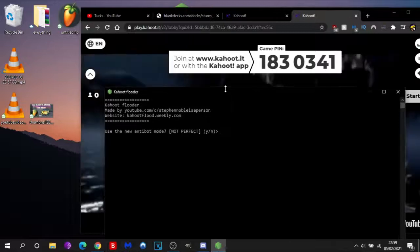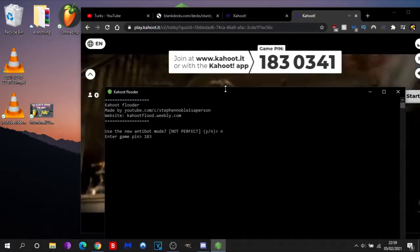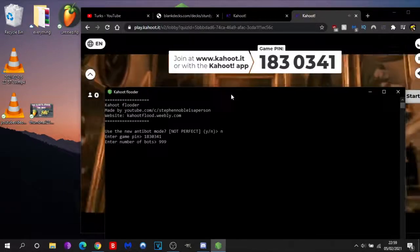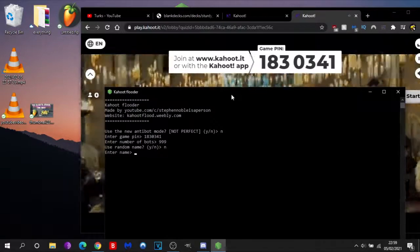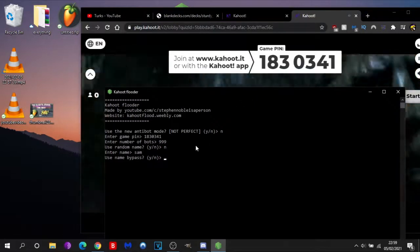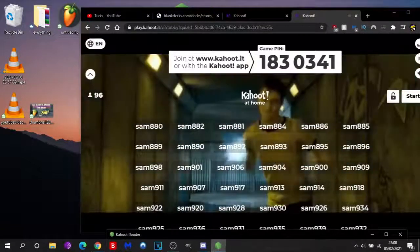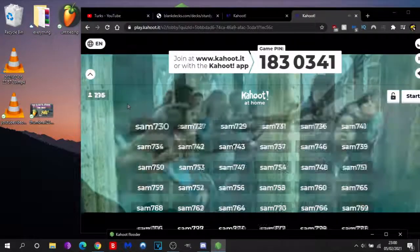So what you want to do first is use the anti-bot mode — press no, or I do at least. I don't know what the anti-bot mode is, but yeah. Then type in your code — basically your pin. Enter the number of bots; you can do so many. I'm just going to press 999 — I don't know what the max is. Use random name — no, so you can choose your own name. I'm just going to write Sam. Use name bypass — I'll say no on that, I don't know what it is. Control the bots — no. And then it's joining bots. And look, a ton of them are just flooding in, as you can see — 95 going off by the second. It works.